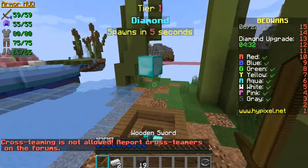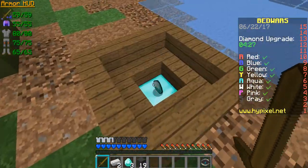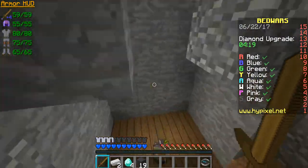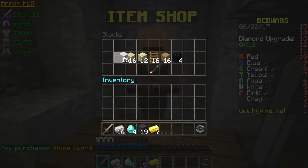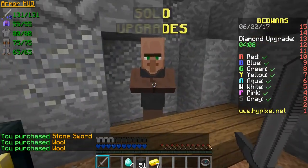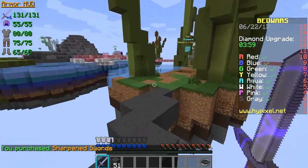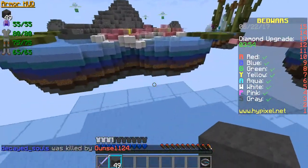Now we have three diamonds. I should wait, then buy sharpness. I'll buy a stone sword first since I'll probably die on the way. Buy the sharpness, buy the wool, and now it's time to go to the middle and get something new.